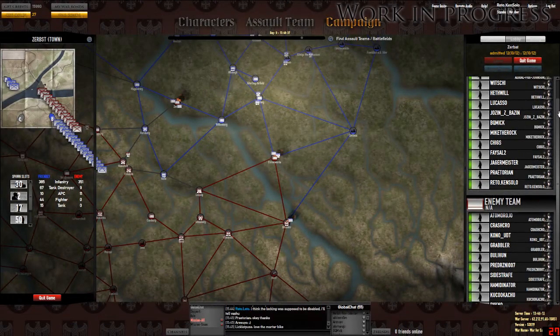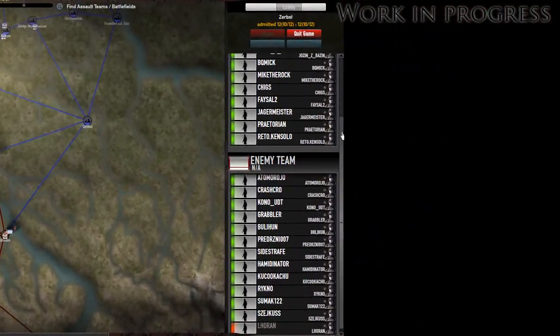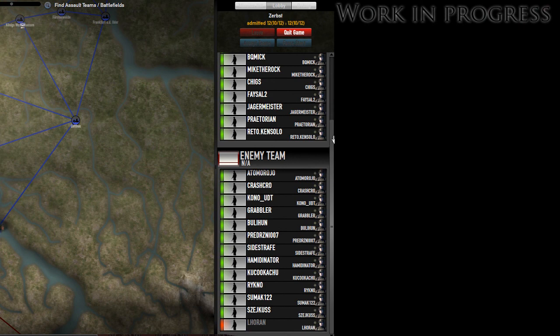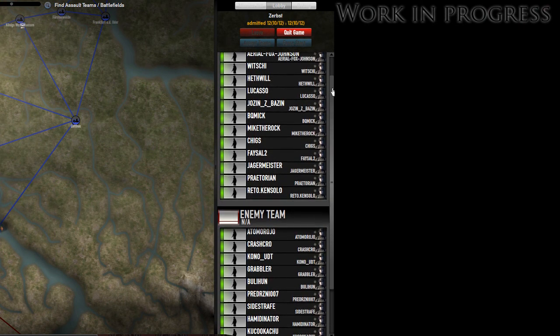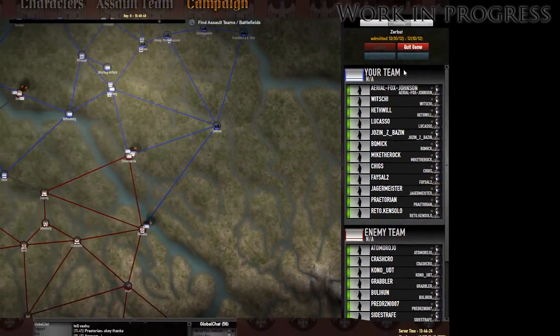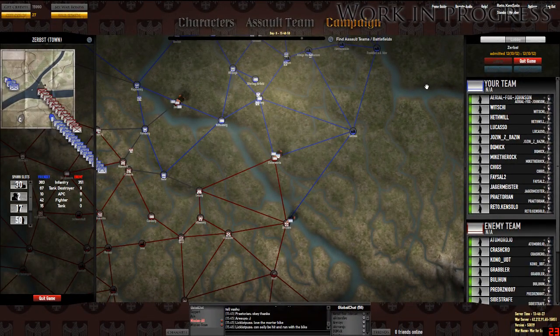The first version of a mission lobby has been implemented in order to avoid, for instance, 1 vs 12 missions. Currently the cap for each mission is 12 vs 12, but pretty soon we'll have 16 vs 16 missions and it's our goal to go much higher.